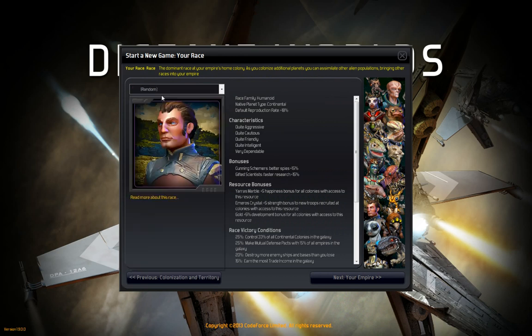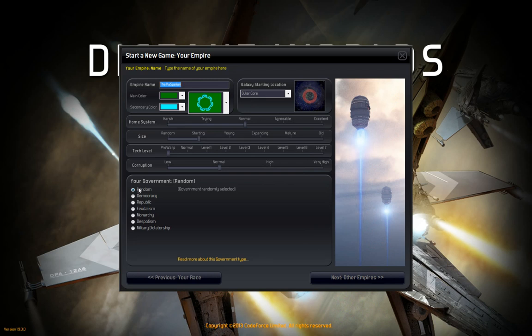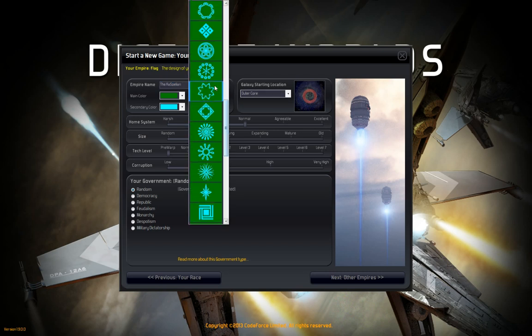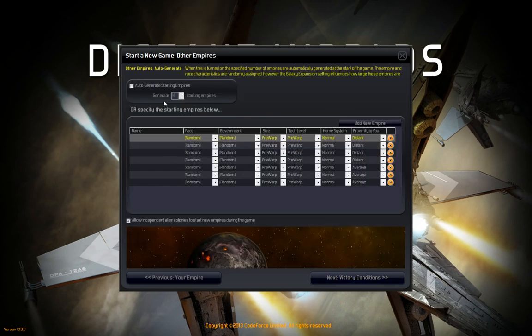For the race, I'll just go random. Random government too. There's another pre-warp setting here — tech level. If you go up to normal on both the pre-warp settings, you've essentially made it a classic game rather than an Age of Shadows game. I've set up seven empires, so there'll be eight of us plus newly spawned independents. Four of them are set at distance, three at average. All of them set to start at pre-warp.